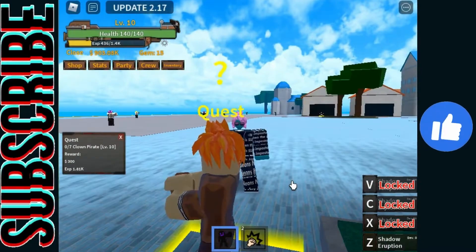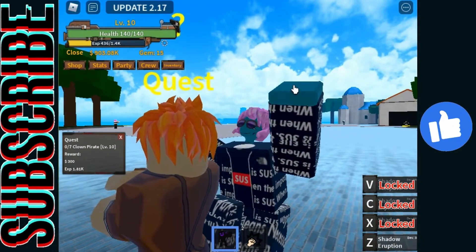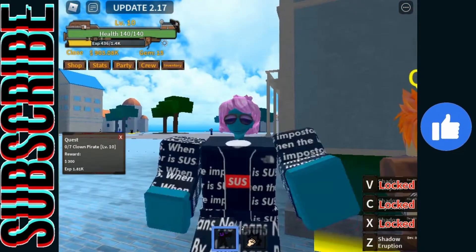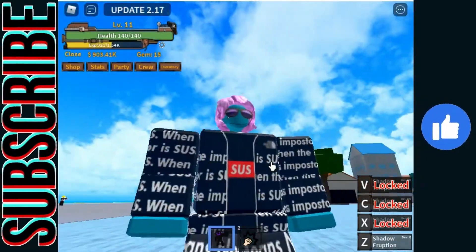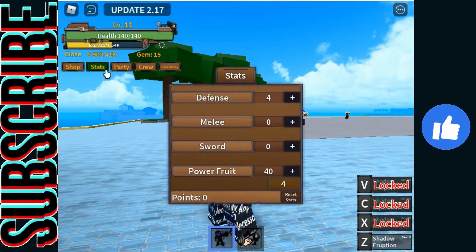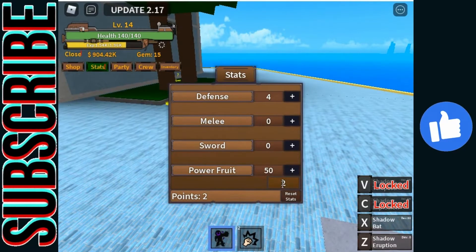Let me take that quest one more time. You won't go home to your family tonight, understand? Good. I'll still be level 50, so we'll get to level 50 on our devil fruit thing. I'll get back to y'all and see. Let me put two into that. It's called Shadow Bat — that sounds cool.